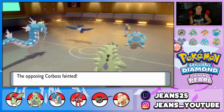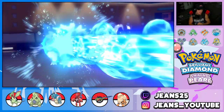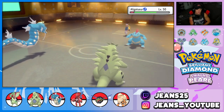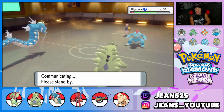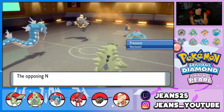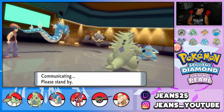Tyranitar drops a Rock Slide that should take out Honchkrow — and it does! Now we have a chance to flinch Feraligatr with Waterfall. We don't flinch, and the opponent goes for a Hydro Pump — odd choice for a physical Feraligatr. He should have used Waterfall or Aqua Tail. Waterfall chips some damage, and I'm thinking about swapping back into Flygon because I just love him. I'll try a Crunch to chip Dusknoir while we can.